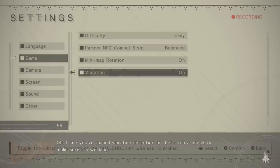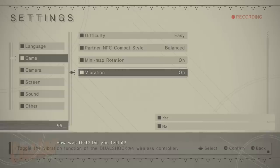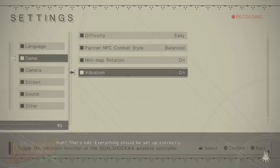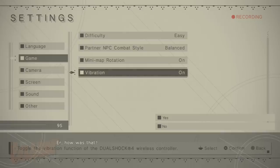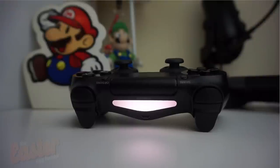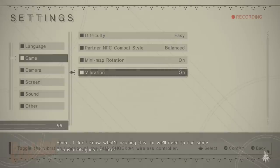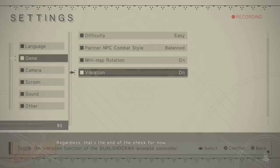I see you've turned vibration detection on. Let's run a check to make sure it's working. I'm going to tap you on the shoulders, alright? How was that? Did you feel it? That's odd — everything should be set up correctly. Let me try somewhere else. I'm going to tap you on the arm this time. Did you feel that? Well, if you say so. How about this? How was that? Are you serious? You didn't feel anything just now? Let's try something else. I don't know what's causing this, so we'll need to run some precision diagnostics later. Regardless, that's the end of the check for now.